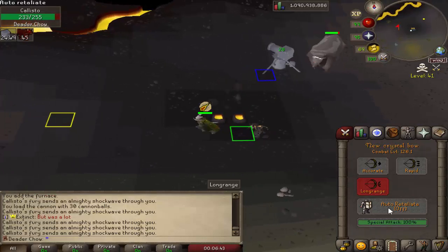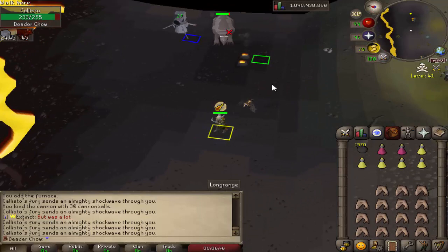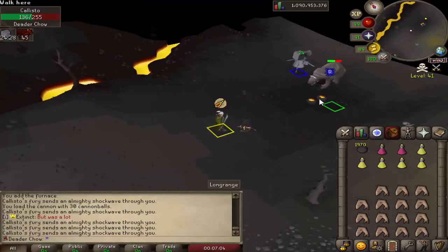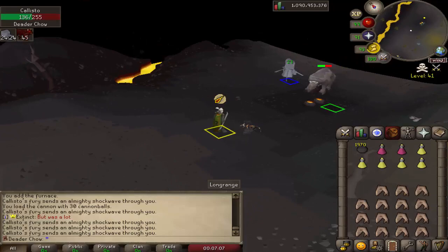Go to the yellow spot and then it should lock you in — boom, you're locked into the safe spot. Sometimes if he walks around the cannon he can get to you, so you use both of these spots to get him in position. I'm just going to farm up some blood money and then try to get the Sliske's chest upgrade schematic.